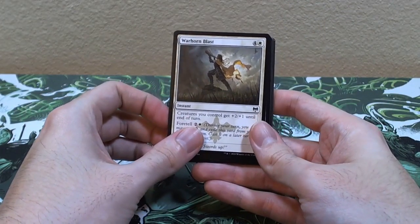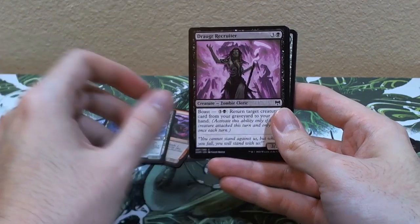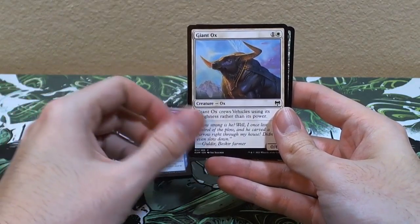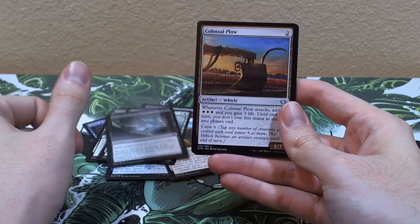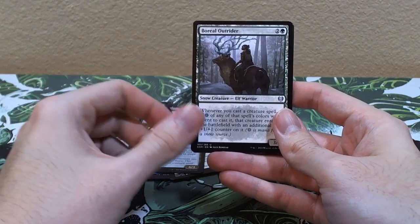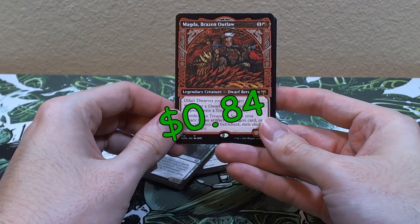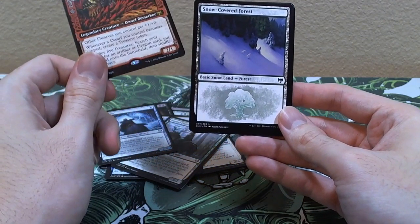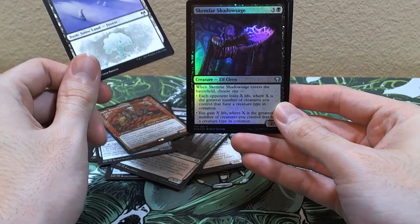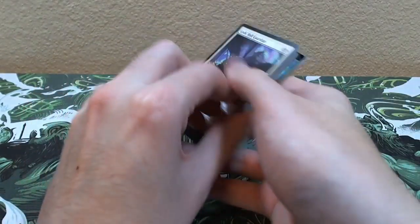Pack three — give me a World Tree! Warhorn, Mists of Littjara, Hagaak Mob, Ice-Hide Troll, Draugr Recruit, Ravenform, Giant Ox, Sculptor of Winter, Feed the Serpent, Colossal Plow, Boreal Outrider, Frost Auger. Magda, Brazen Outlaw is our rare — it has the fun cool art on it. We like that. Snow-covered forest, a holographic uncommon Skemfar Shadowsage, and a Zomboy.